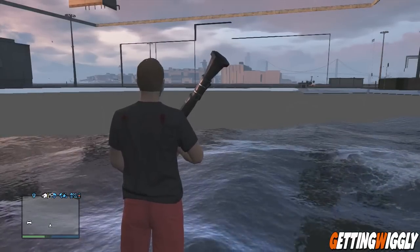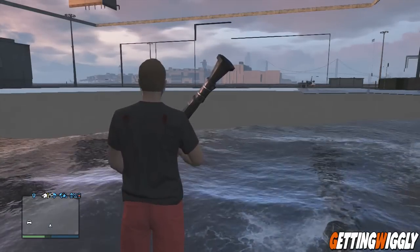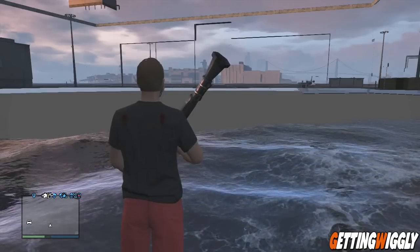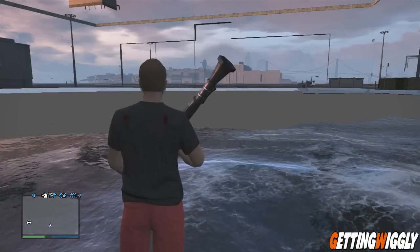What's going on guys, Wiggly here bringing you a brand new glitch on GTA 5. This is a wall breach glitch at the airport — it gets you inside one of the hangars and this is very fun. You can do it in single player or multiplayer mode.